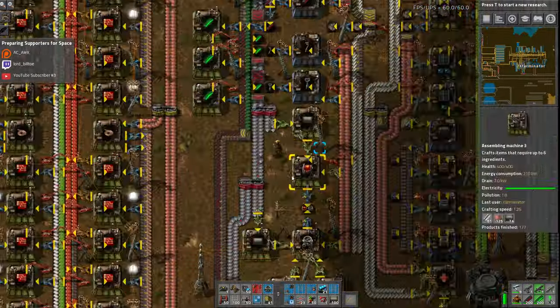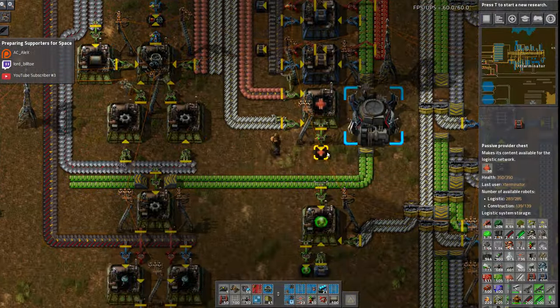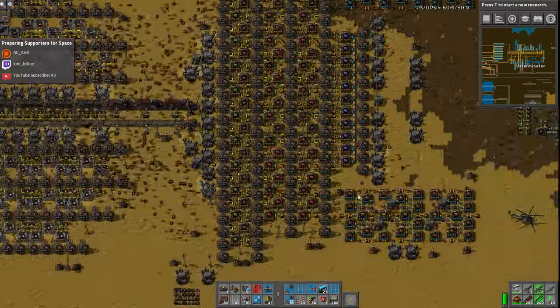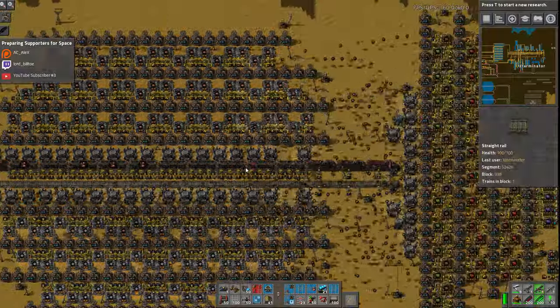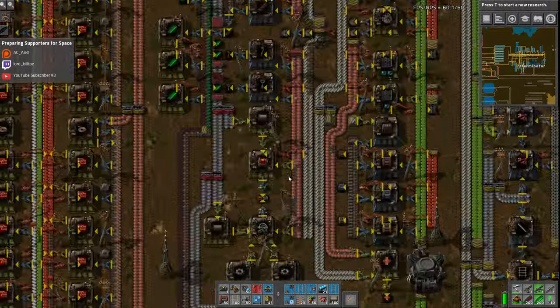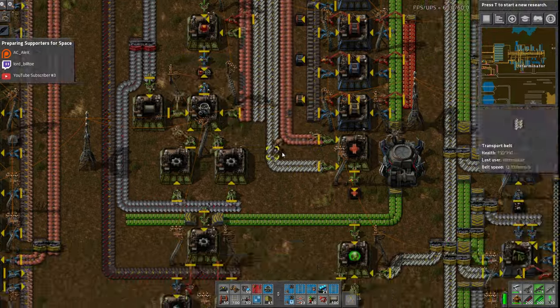I'm back in base here because I was messing with the production for our advanced nuclear stuff. I was considering this episode converting the module thing to produce nuclear parts, but I kind of wanted to still do some modules, plus it's running low on iron, so I'm not sure how much it could do anyway. The main base is actually doing a pretty good job supplying the production for these, so I've just bumped up the numbers a bit.